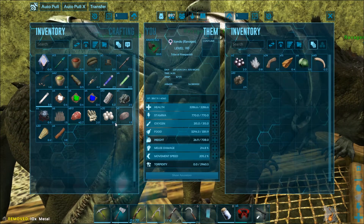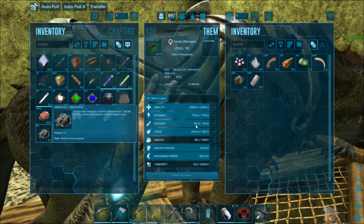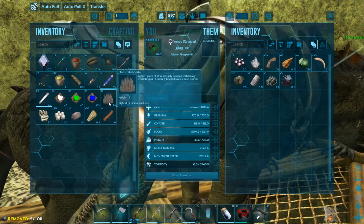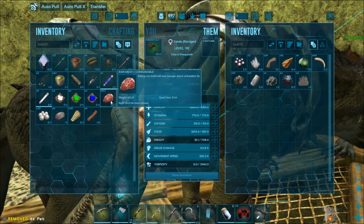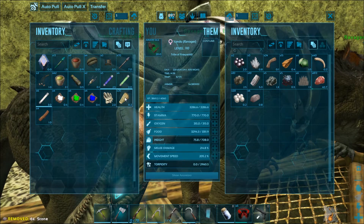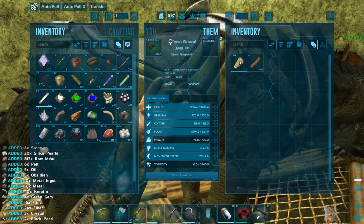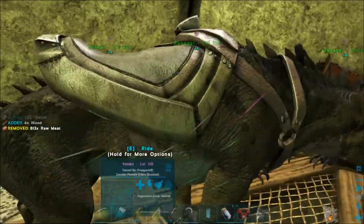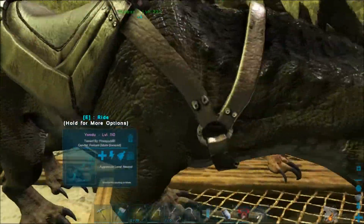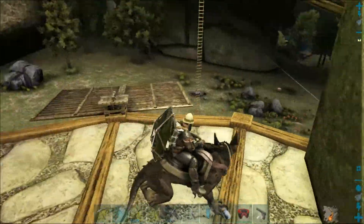Raw metal gets a weight reduction — 5 drops to 2.5, so that's a half weight reduction. Regular metal does not. Obsidian gets a weight reduction: 2.5 drops down to 1.25. Oil at 0.5 does not get a weight reduction. Pelt does not, meat does not, silica pearls do not. Stone does, thatch does, and wood does. It seems to be a random grab bag of different stuff that ravagers get a weight reduction on.